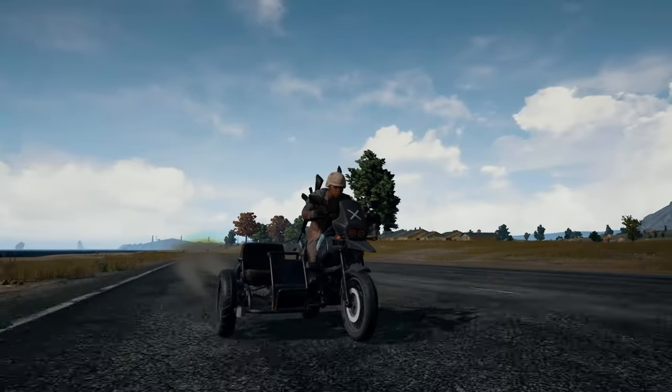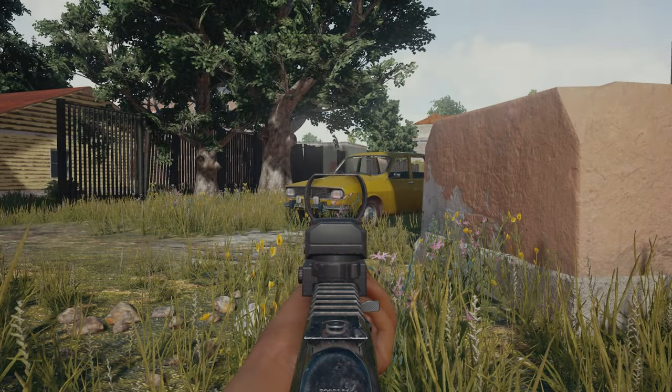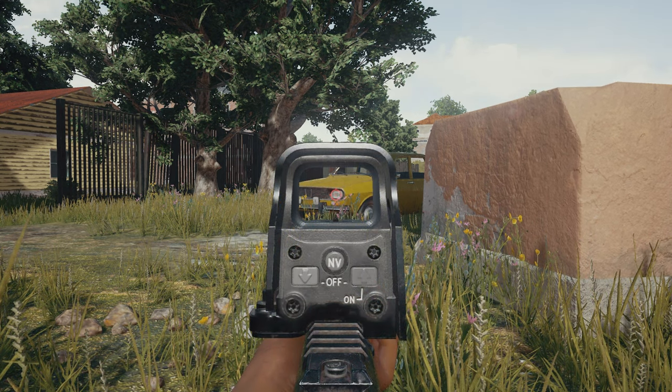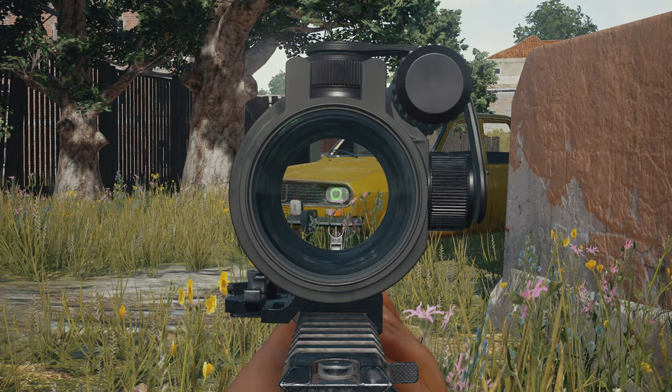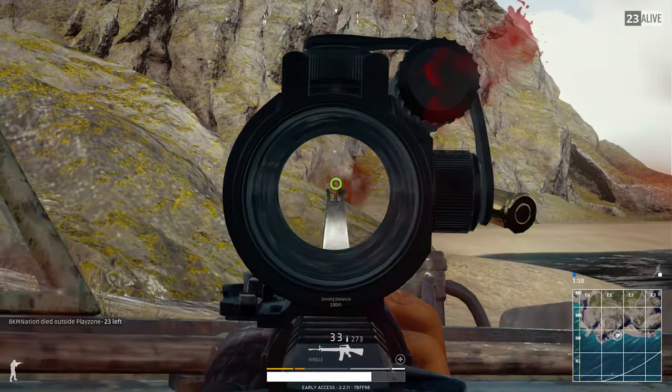I also managed to find and get a bit of use out of the Vector and the 2x scope. Here I've put together some comparison shots of the red dot, hollow sight, and 2x scope, so you can see the zoom difference. Holding shift with the 2x scope doesn't zoom it in any further, but still steadies aim as normal.